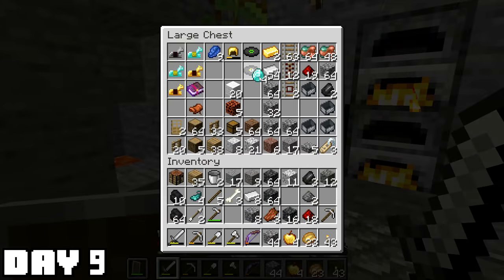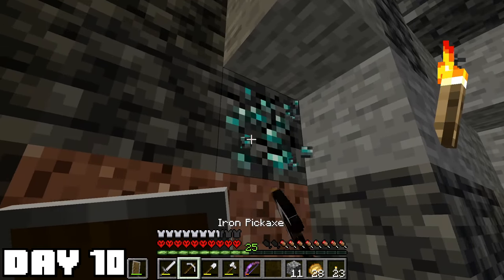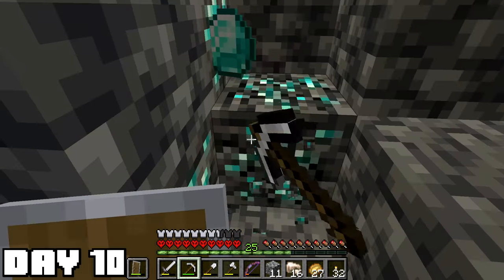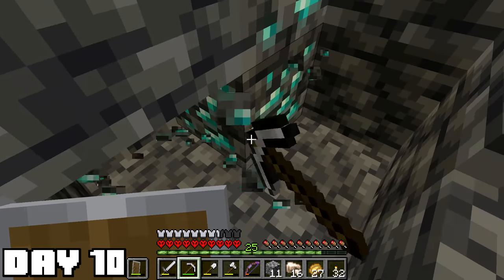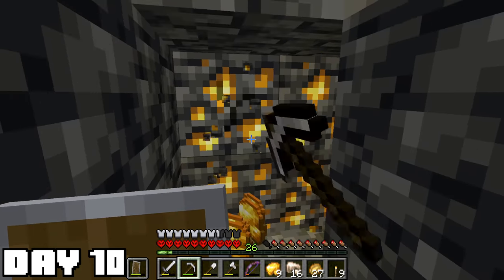Diamonds are nice, but I think what I really need is some storage. That chest is disgusting. But I barely scratched the surface of these deep caves and wanted more diamonds. I got a big ol' seven diamond vein here — that brings my total up to twelve. A bunch of other materials too, but let's be honest, you only care about the diamonds.